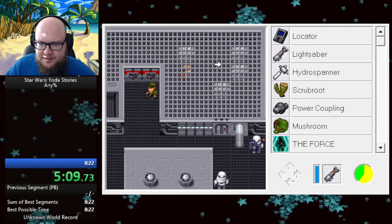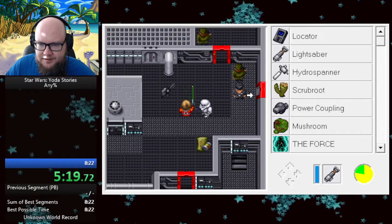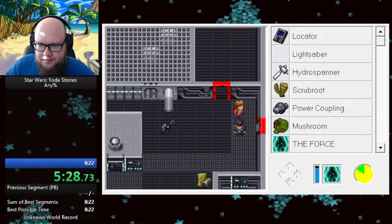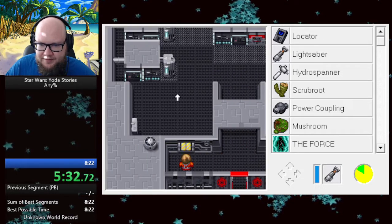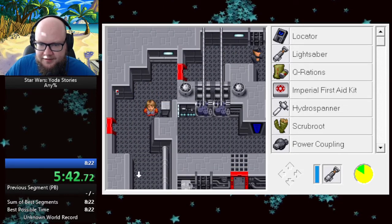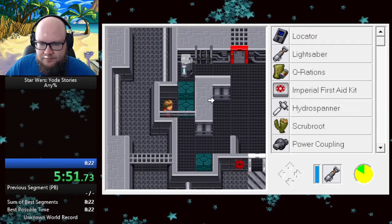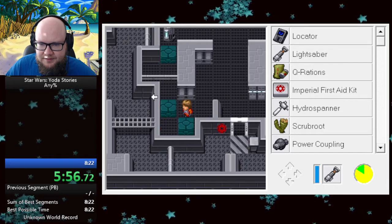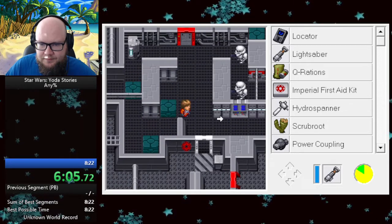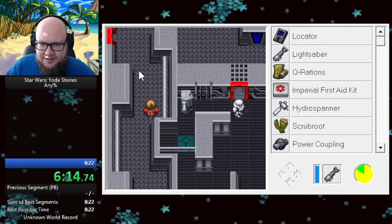I think under these boxes is a stairway. Secret tunnel. A lot of dudes here. Can I force you? No. I think I need to kill everybody maybe. Oh, is it this? Yeah. So I think the play here is what you want to do. This block pushing thing. Then hopefully it doesn't bug out. I assume I could save and load just in case.